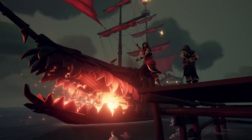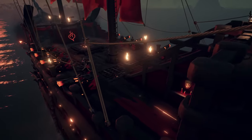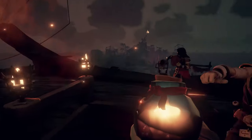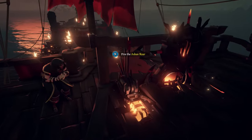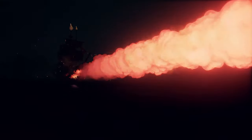The Burning Blade is the most powerful ship in Sea of Thieves. It has ten cannons, it's impervious to attack from fire-based weapons, and using the Ashen Roar, it can launch devastating balls of fire.